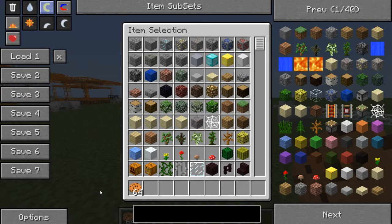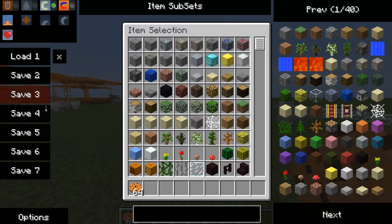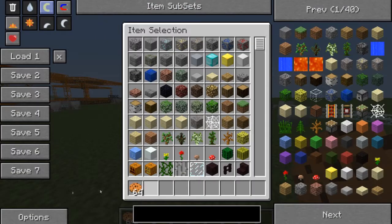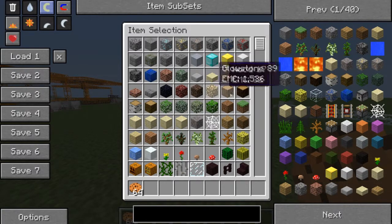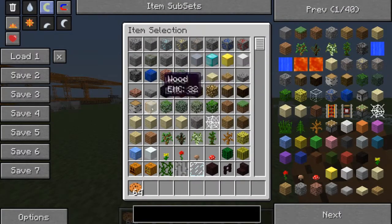You can go back to your options and change the layout of what it looks like. This is the old Too Many Items look, or you can turn it back to your Minecraft layout. You can also turn your item ID on - so for example it says 'glowstone 89', that's glowstone's ID and data value. You can turn that on or off by setting it to hidden.